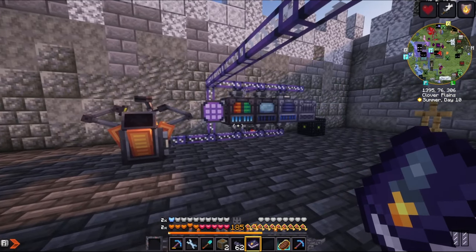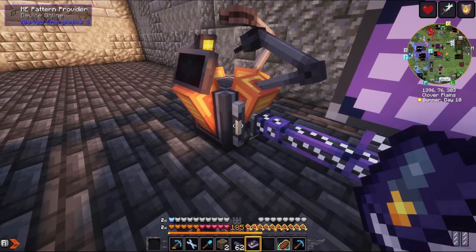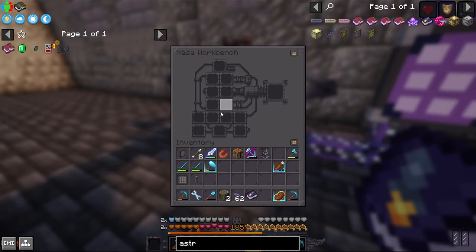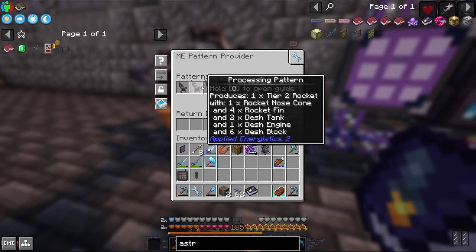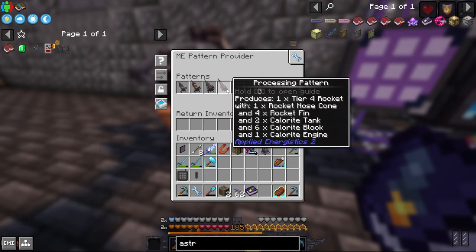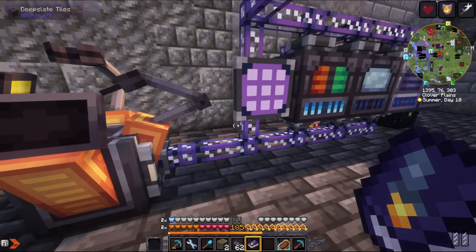I mentioned in the intro that I am going to be using Applied Energistics to make these rockets. I've done that with a pattern provider on this NASA workbench. Because it's like a special crafting table where we have to put things in their own spots, we can't automatically just dump things into the workbench and have them go into the right spots. But I do have a pattern provider on here with the ingredients for the rockets. If I craft these things, it will dump them in here, and then I can just move them around.